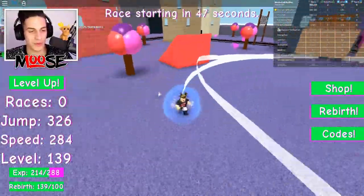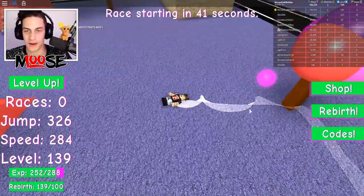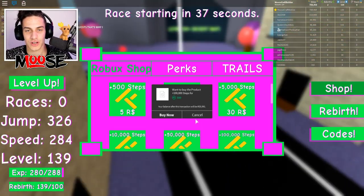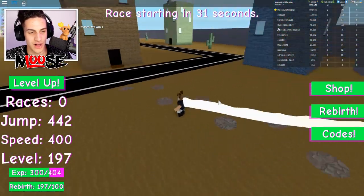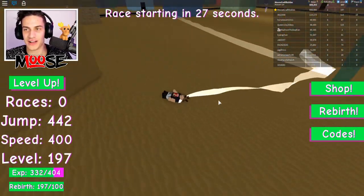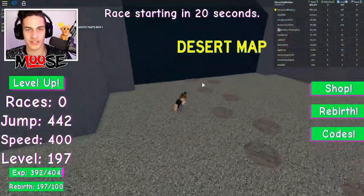The quicker we run, the more levels we get. I'm blasting through levels right now — not bad. I hate when I trip, it just kind of ruins it. Should I get 100,000 steps again? I'm just gonna go for it. Level 197 out of 100! I don't get any faster though, and I'm super buggy — I keep hitting the ground and bouncing off.